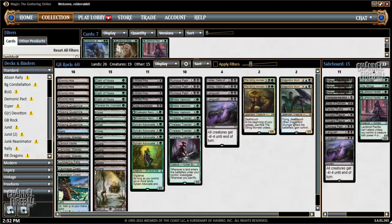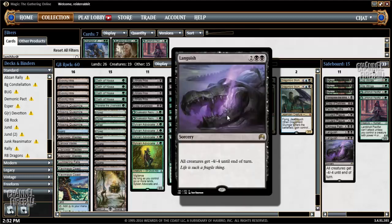This deck has pretty much everything I like in Standard. The black cards give you Kalitas and all the best, most efficient removal spells, including Languish.